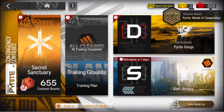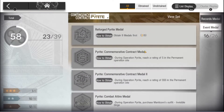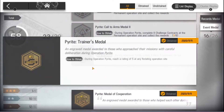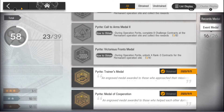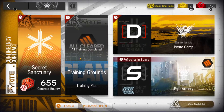I got another medal. The two I obtained: during Operation Pyrite, reach a rating of S in the Permanent Operation Site. And during Operation Pyrite, reach a rating of S on any rotating operating site. And during Operation Pyrite, use Friend Support to clear stages at any Operation Site no fewer than five times. I think you just have to use a Friend Support five times, and I've beaten the level enough now with a Friend Support. I'll go over that in the Medals video.